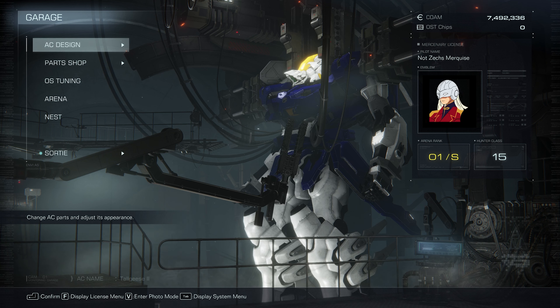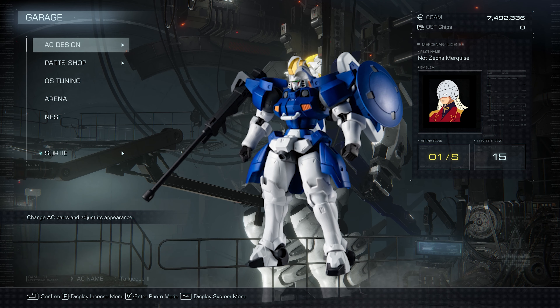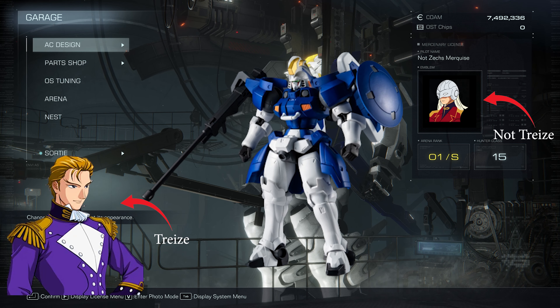I'm back. Today we'll be building one of the more iconic mobile suits in Gundam Wing, the Talgis II, which is piloted by Treize, one of the antagonists in the show.